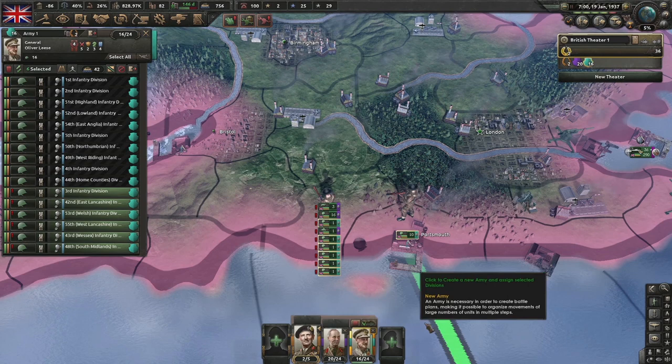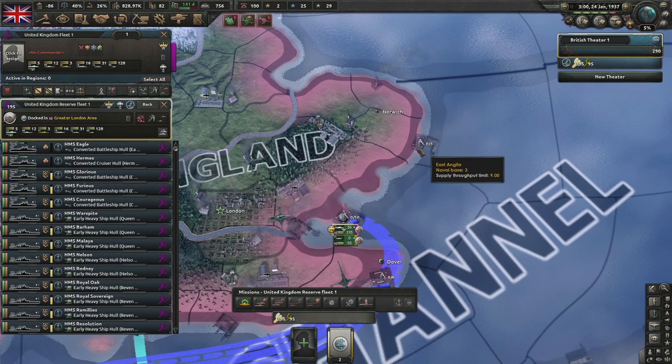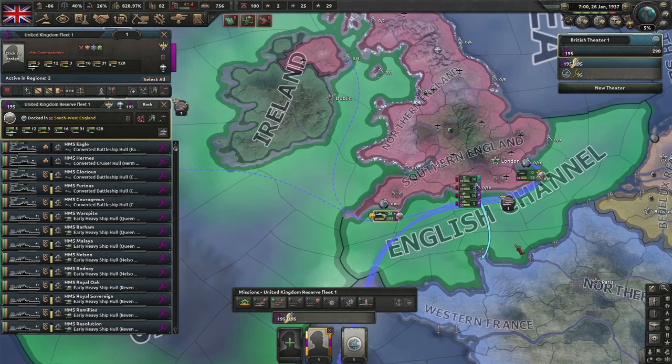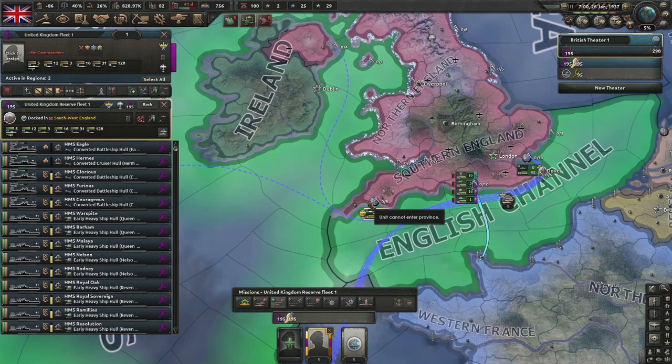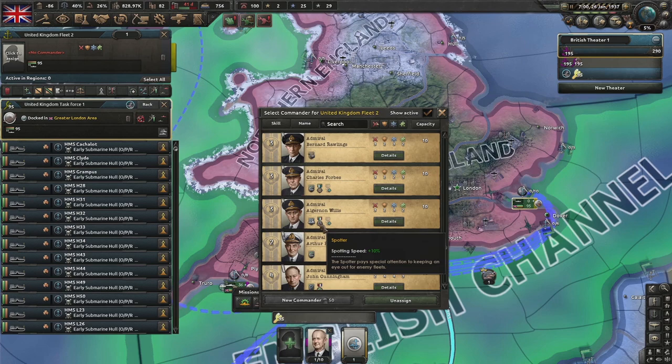These extra infantry divisions go under this guy even though they won't do the naval invasion. Regarding the navy: right-click on the subs to break them off, select the main force and put them on Strike Force in the English Channel - actually put them in Cornwall with Strike Force English Channel and the Western Approaches. Strike Force only leaves port when engaging the enemy, saving fuel. The sub fleet goes to this spotter admiral.